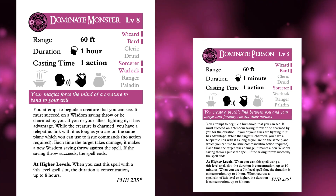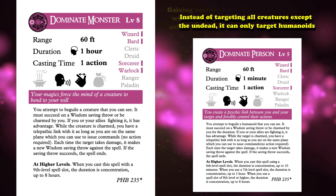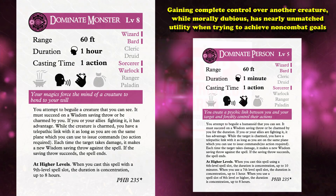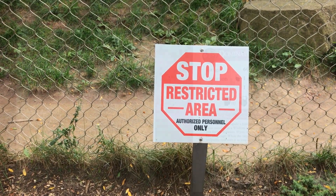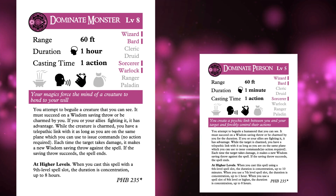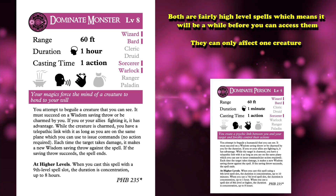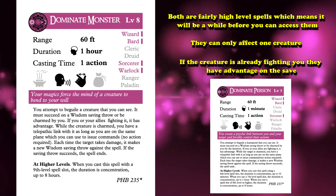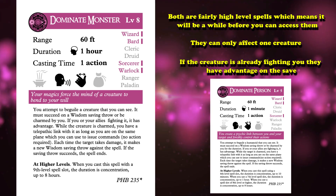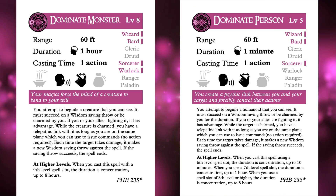There is also a lesser version called Dominate Person, which is a 5th level spell with the exact same effects, except it can only target humanoids. This can be quite useful in social situations, as gaining complete control over another creature, while morally dubious, has nearly unmatched utility for non-combat goals like finding out information, gaining access to restricted areas, or any number of creative uses. With how powerful both spells are, you may wonder why this isn't higher on the list. There are three reasons: firstly, both are fairly high level spells; secondly, they can only affect one creature; thirdly, if the creature is already fighting you, they have advantage on the save, making it much harder to get this off. So mainly use this before combat begins.